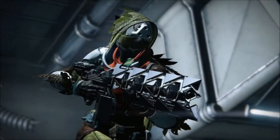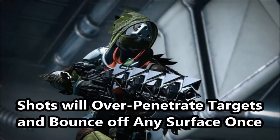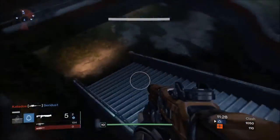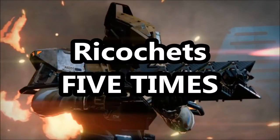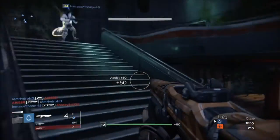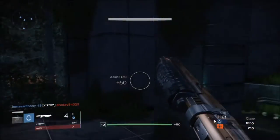The Sleeper Simulant's unique perk allows shots fired to over-penetrate targets and bounce off of any surface once. The final perk on the weapon's tree allows the shots to bounce another four times, so that's five times total. It can ricochet five times! Imagine this in the Crucible with your friends, and you're each firing around corners at the enemy during heavy round.